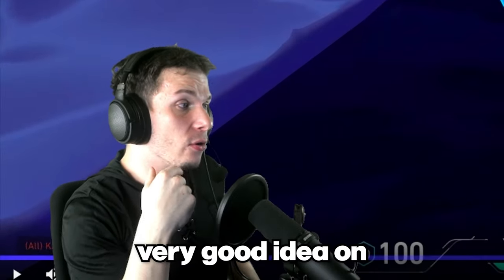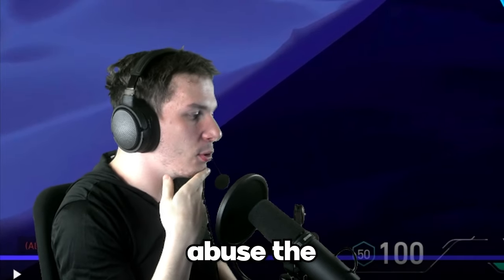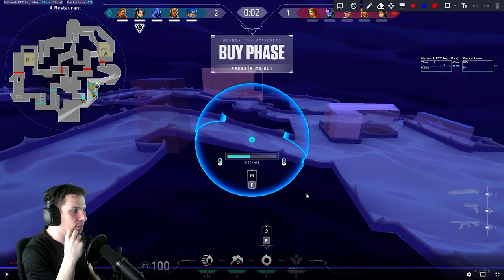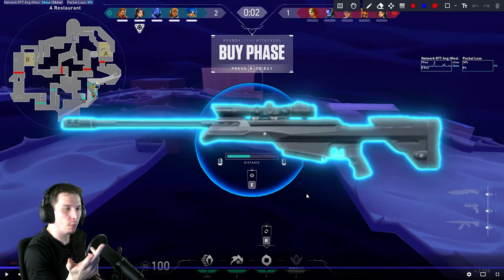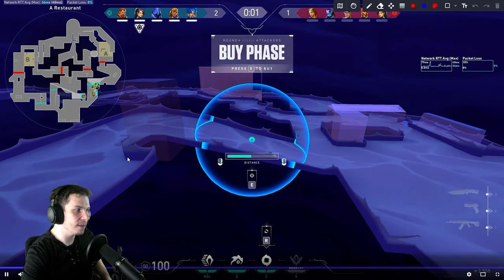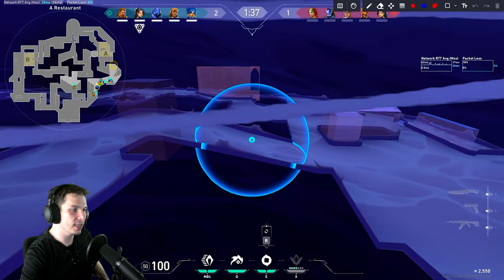A very good idea on Pearl is to abuse the B site at the early stages of the game. In the early stages, enemies still don't have the Operator to properly defend B site, so it's easier to push B early.